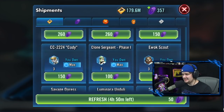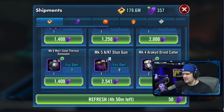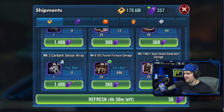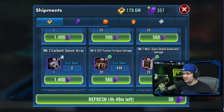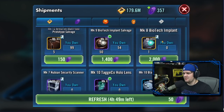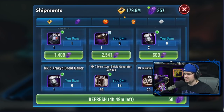Some characters are available in stores, and some are available on hard nodes — like Droideka, Shore Trooper, and the Tie Silencer. Watch out for spending crystals on those. You're also going to want to avoid spending crystals on sim tickets — find other creative ways to get those. Gear tends to be a good deal in weekly shipments, so keep your eye on that.